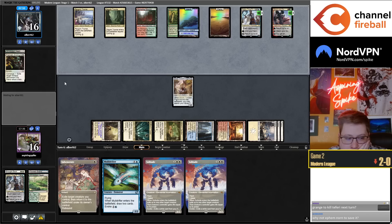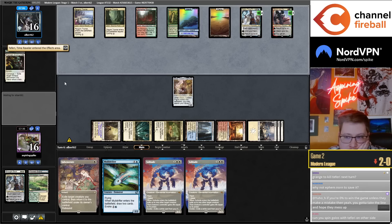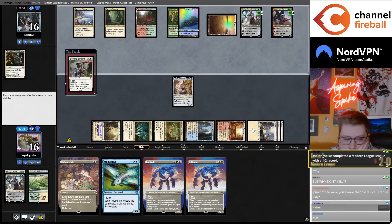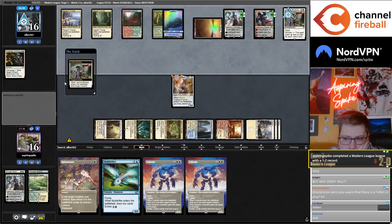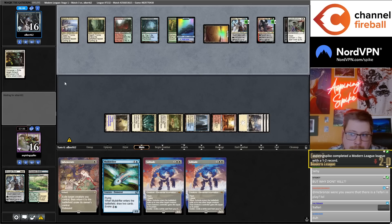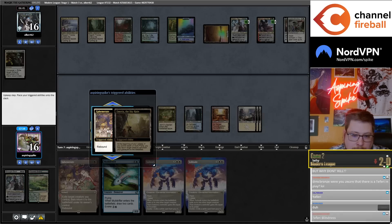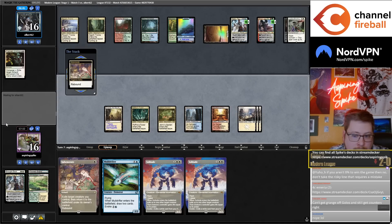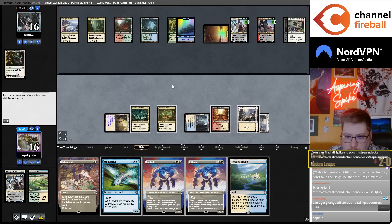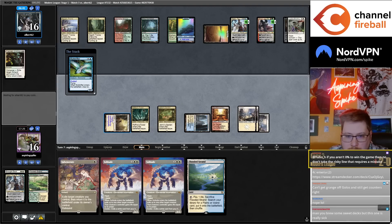Grange to kill Teferi next turn maybe — if I'm right in order to save it, there's a Teferi Time Raveler in play. Teferi does not stop Golos spin, thankfully. Binding is actually kind of nice here — if I ever Binding the Binding, we get our Golos back and the ability doesn't spin immediately. I think I'm just supposed to evoke and try to Emeria this back next turn.